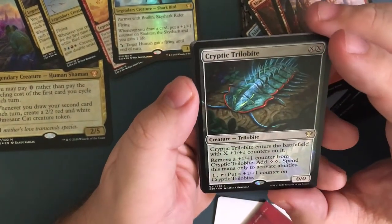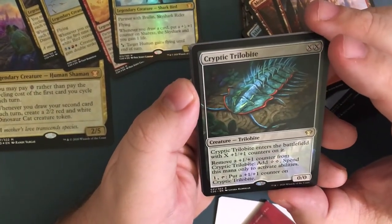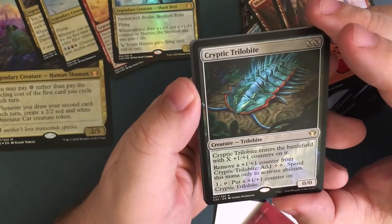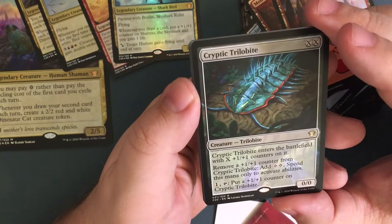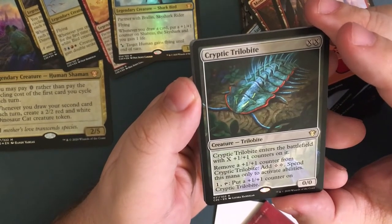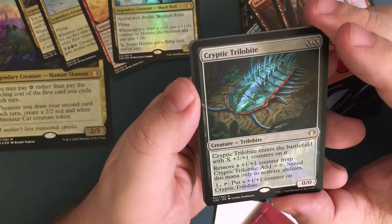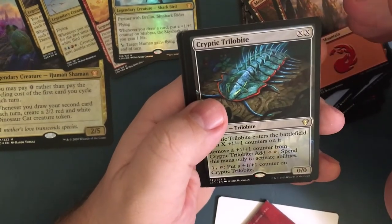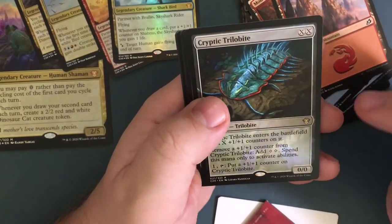Cryptic Trilobite — enters the battlefield with X plus-one plus-one counters on it. Remove a plus-one plus-one counter from Trilobite and you can add two generic mana, spend this mana only to activate abilities. Then for one, tap it to put a plus-one plus-one counter on Cryptic Trilobite. You don't have to tap it to remove the counters, so that's good.